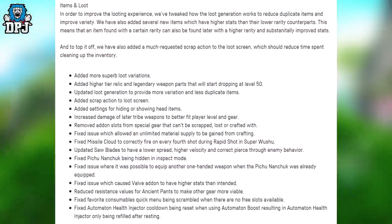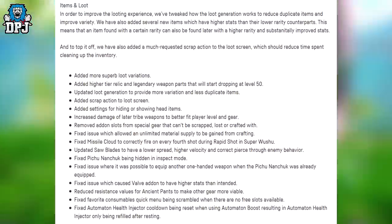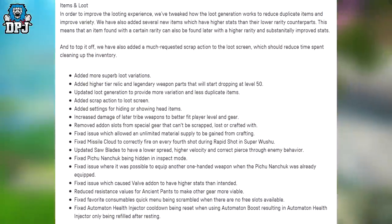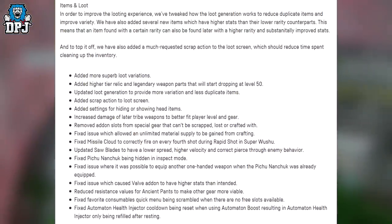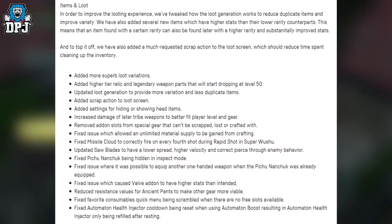Added higher tier relic and legendary weapon parts that will start dropping at level 50. Updated loot generation to provide more variation and less duplicate items. Added scrap action to loot screen. Added settings for hiding or showing head items. Increased damage of late-tier weapons to better fit player leveling. Removed add-on slots from special gear that can't be scrapped, lost, or crafted. Fixed an issue which allowed an unlimited material supply to be gained from crafting.